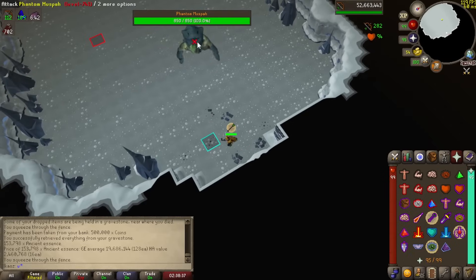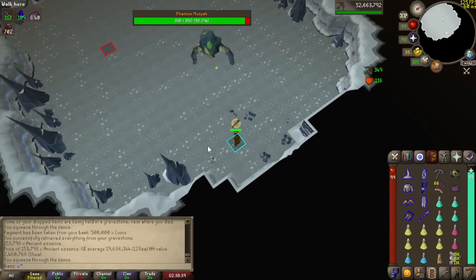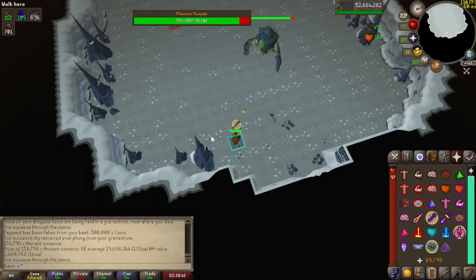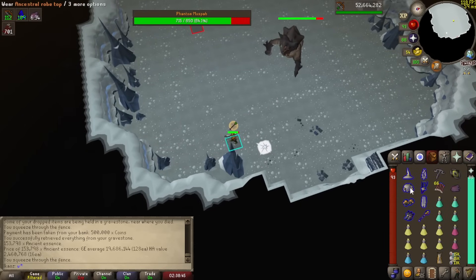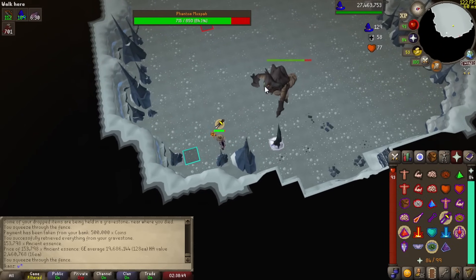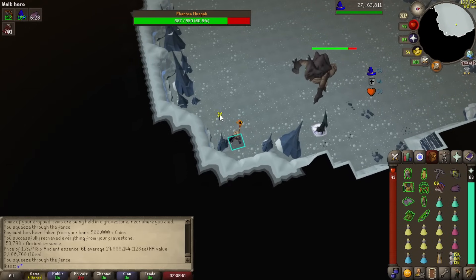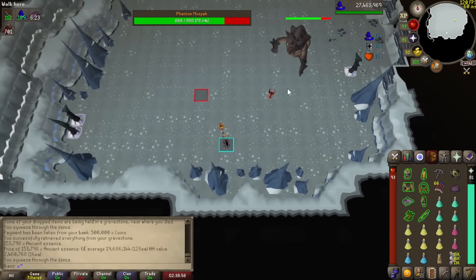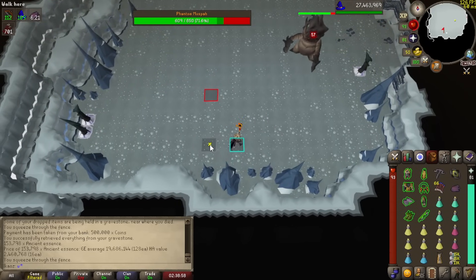So if it's brown, attack with Magic, and if it's green, attack with Ranged — or just Ranged if you're camping that style. Keep damaging it, and after about 15% damage taken, it will change form and you will have to adapt to whatever it changed to. It will also summon a spike below you, so move as soon as it changes forms. Throughout the fight, the Muspah will do 2 special attacks as you keep damaging it, and they will be in random order.